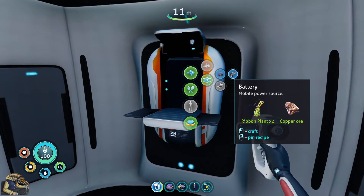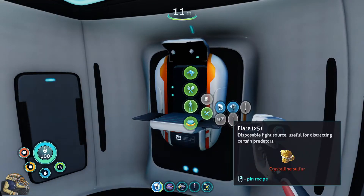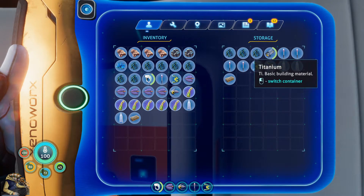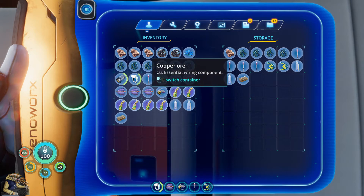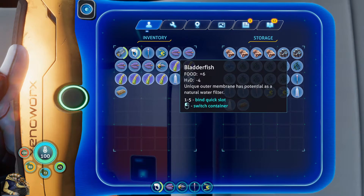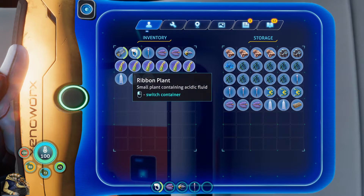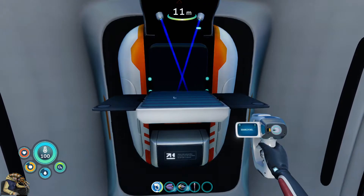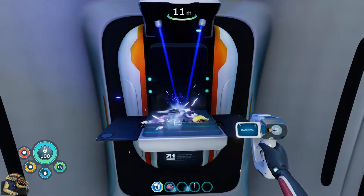Let's just get rid of the quartz because I don't think quartz is needed. I probably want another battery and the rest we will put in storage, then we will go on the hunt for creep vines. Can I get rid of all of one thing? It's not shift, it's not control, is it alt? No, I don't know. Let's just make two more water and one thing to eat for the way. Storage is almost full but that is fine.